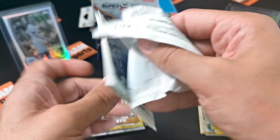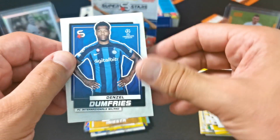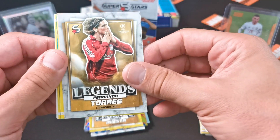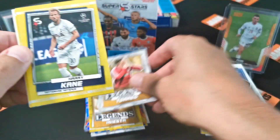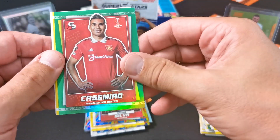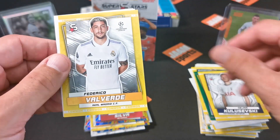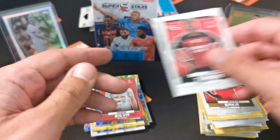So far I got some nice cards - the die-cut Lewandowski is nice. Fernando Torres Liverpool - that's a nice one, good old times. Haaland. Last fire and ice - Andre Silva. We got an uncommon Casemiro, Kolosevski, Fede Valverde, Sacca, and Tomori - all right.